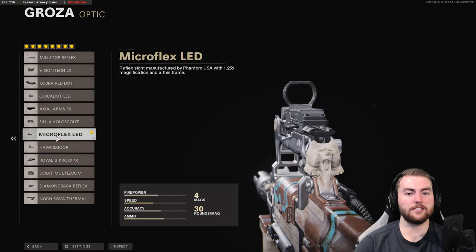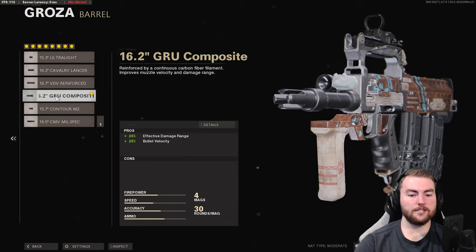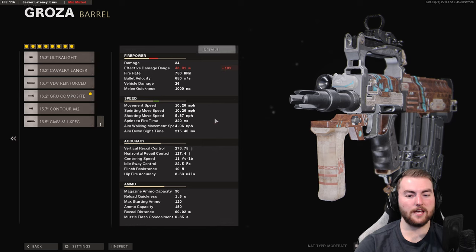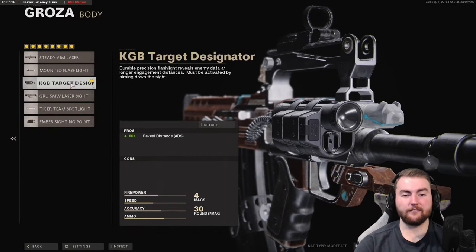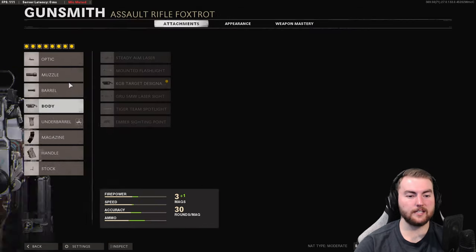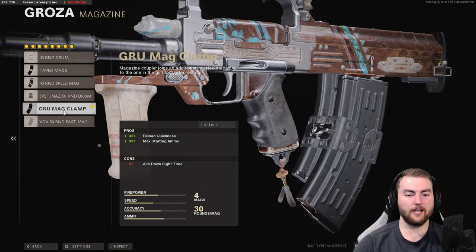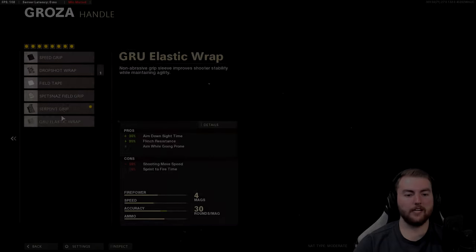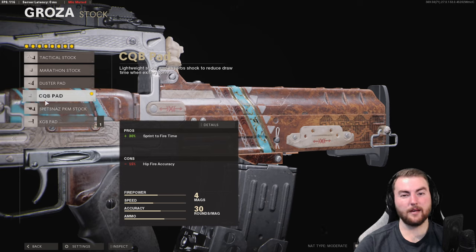For the Groza's 8 attachments, the optic can be the micro flex LED but the iron sights are quite clean — they remind me of the Grau 5.56 from Modern Warfare and Warzone. In the muzzle slot we're taking the KGB Eliminator for a massive 20% increase to vertical recoil control, which does reduce horizontal recoil control by 15%, but we'll make up for that in the underbarrel. Barrel is the GRU Composite for a 25% increase to effective damage range and big bullet velocity increase, reaching about 812 meters per second with 66 meters of damage range. Body slot is the KGB Target Designator for that 60% reveal distance increase. Underbarrel is the Spetsnaz Grip for 7% vertical and 17% horizontal recoil control. Magazine is the GRU Mag Clamp for fast reloads, handle the Serpent Grip for 25% aim down sight speed, and stock the CQB Pad for 30% sprint-to-fire speed.